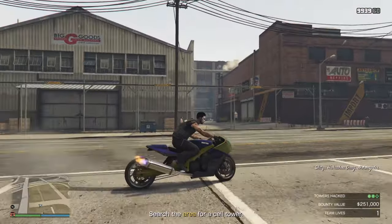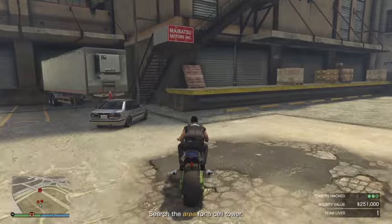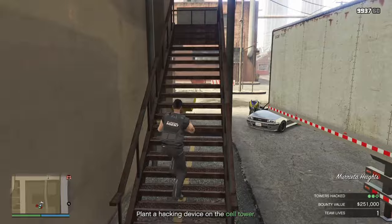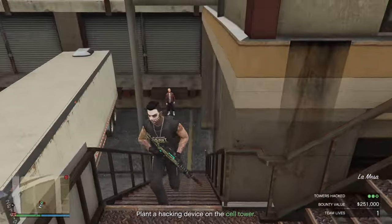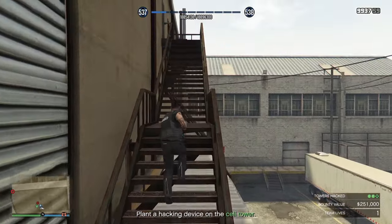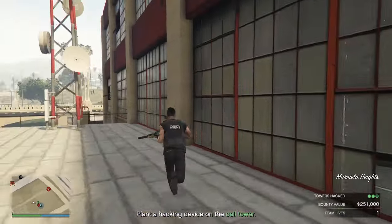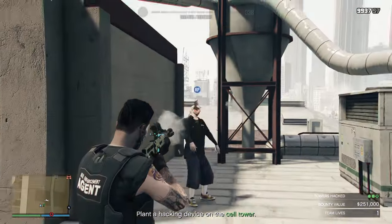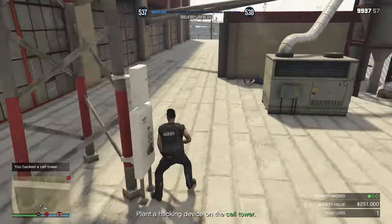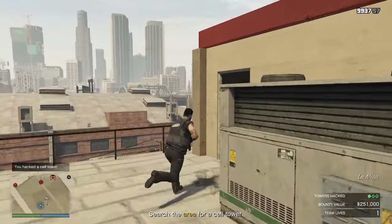We've got two more towers to find - there's probably one in here, and there it is. Take him out; I think he was going to alert the others. Up the stairs. There's going to be another guy just around the corner - there he is. Did his cell phone just deflect the bullet? Let's pop that one in. One more to go.